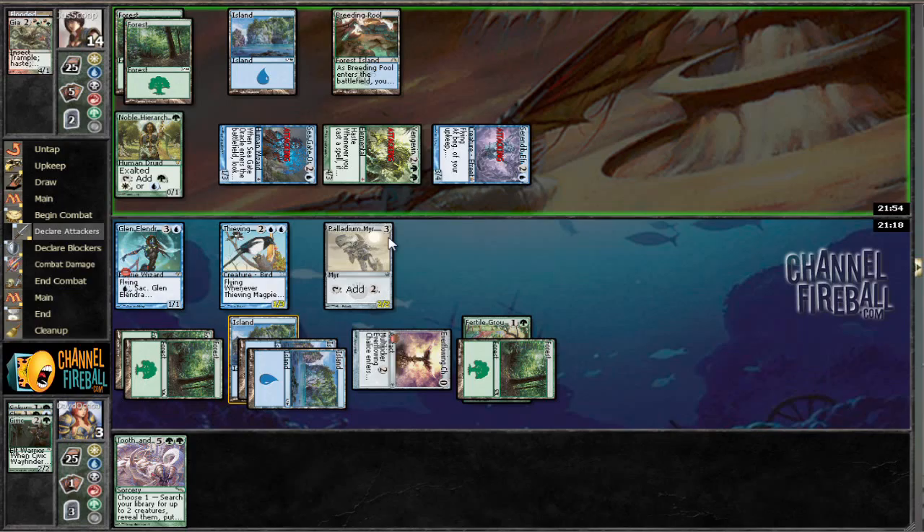So we need to keep Palladium Mirror alive — that's eight mana. We can go with something like Treetop Rider and Avenger of Zendikar. Is that what our Tooth and Nail is going to be? I think that's what it's going to be. So let's go ahead and block here, block here, block here, and block here. Please don't hurt me.